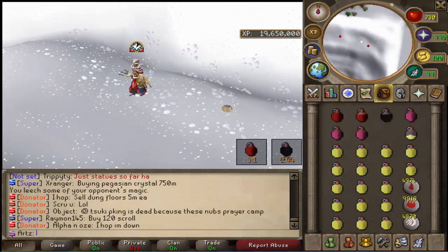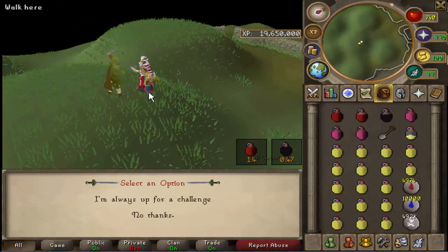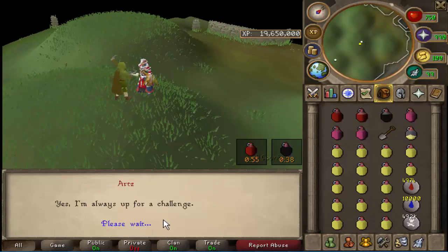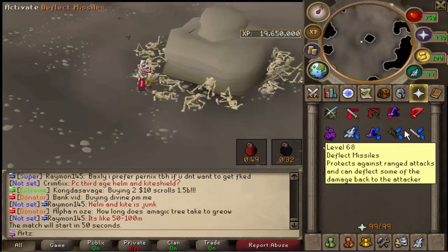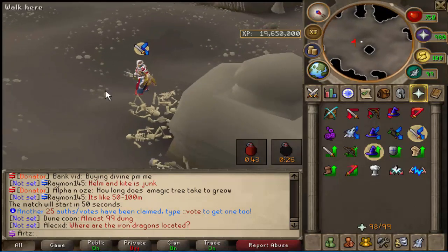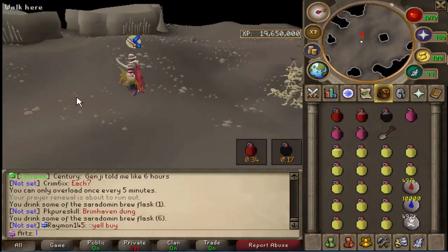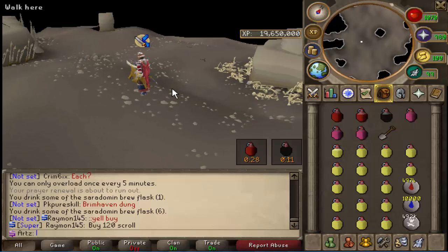Another money maker — you honestly don't need the best gear, but you need ice barrage. You can come talk to the Strange Old Man at barrows and say you're 'always up for his challenge.' I think it's called Rise of the Six — you basically kill all the barrows brothers at once. You pray mage or melee, overload up, and kill all six. You get a guaranteed loot, which is really nice because barrows pieces are pretty expensive.